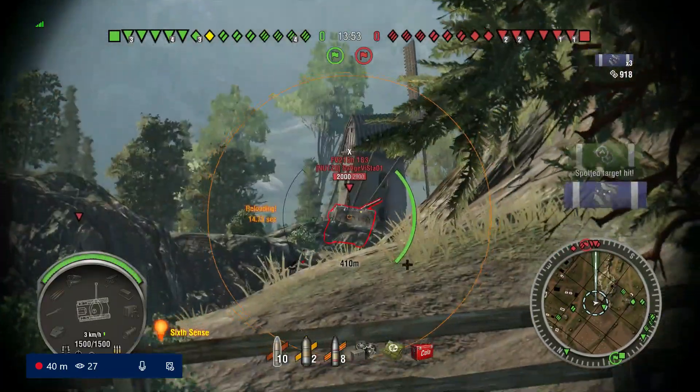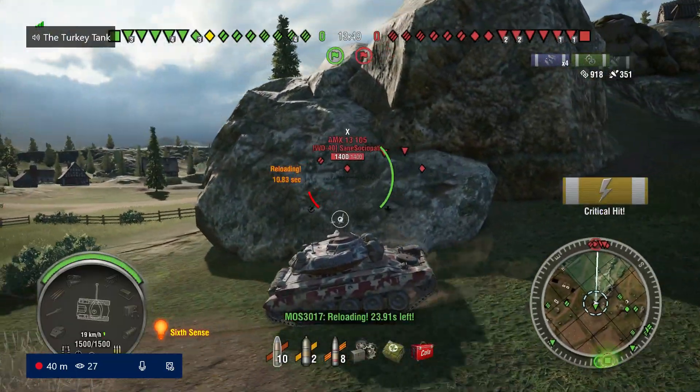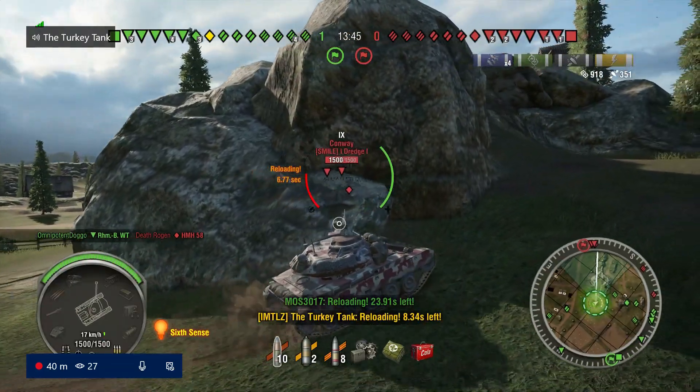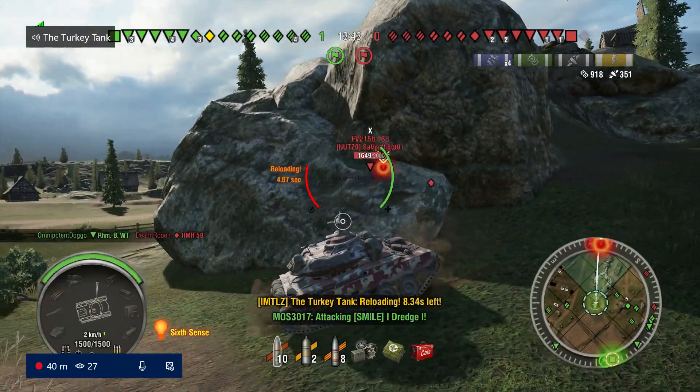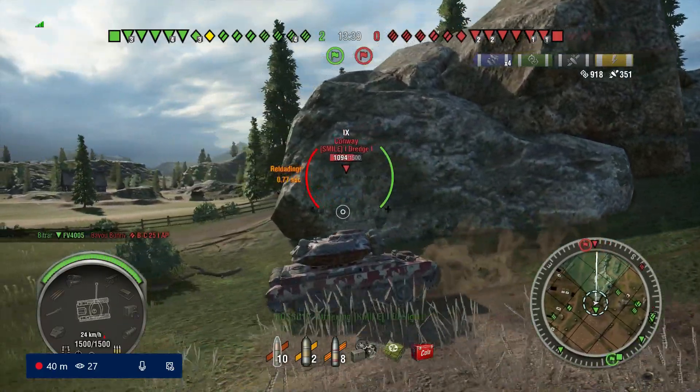Here we go racking up the assisted spotting damage on these guys on their sniper hill. You see a lot of tanks sit up there on this map — lots of TDs — and sure enough we pick up a nice 918 assisted damage from our arty nuking one of them. We also spot the Conway and a Death Star up there as well.